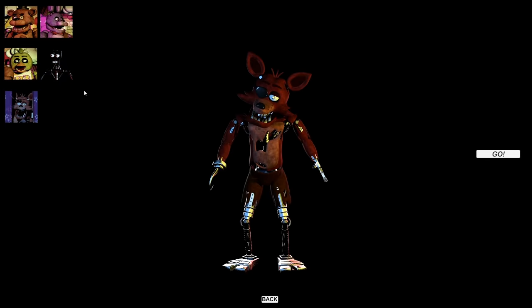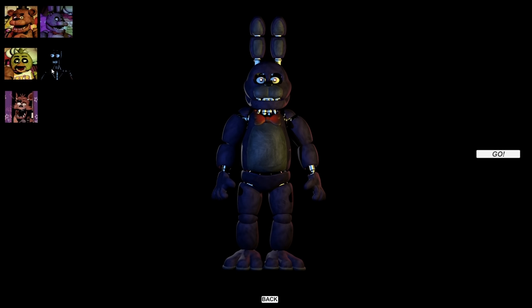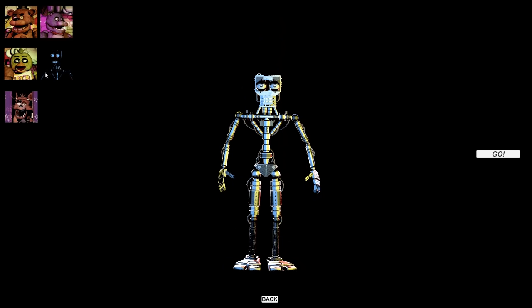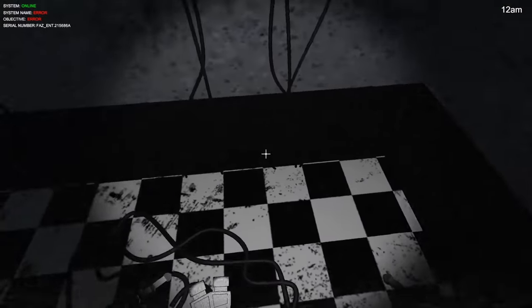Who do we want to try out in first person first? Out of Bonnie, Chica, Freddy, Foxy, and the Endoskeleton — which one would you play as first person? Personally, I'm going to go with the Endoskeleton. The Endoskeleton is going to be super cool. Let's do this. So first person — are we going to have hands? We do! We have hands and feet, but our feet are a little strange. We kind of levitate down there.